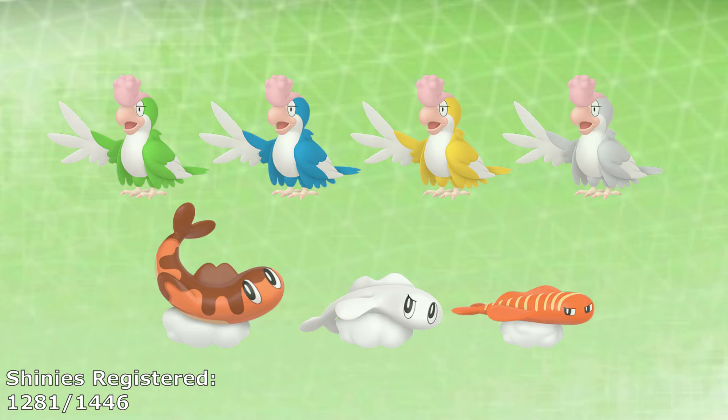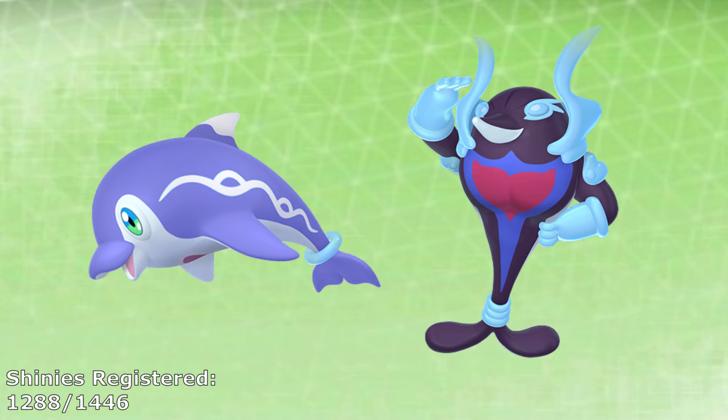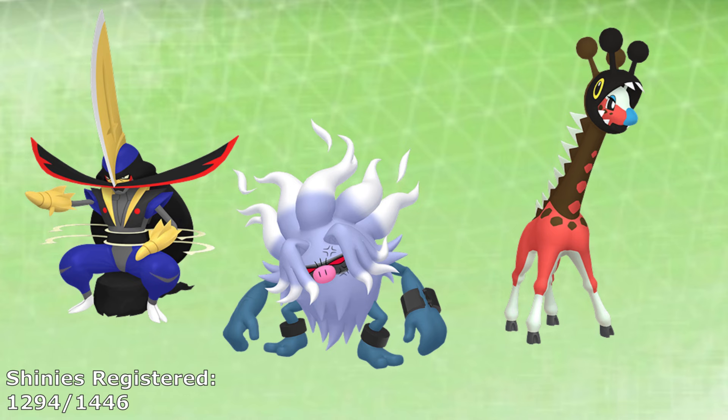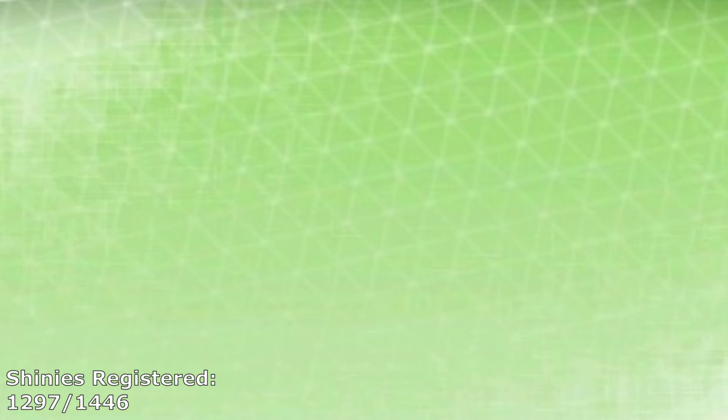All the Squawkabilly colors are required to be caught, as are all three Tatsugiri. Palafin when deposited counts for two entries due to its Hero Form being an in-battle transformation. The last of the notable Gen 9 encounters are Poltchageist and Sinistcha — both the Fake and Artisan forms are required, like Sinistea, but thankfully like Sinistea again, both of them can swarm and their swarms will either be all Artisans or all Counterfeits. Kingambit, Farigiraf, and Annihilape are all able to swarm in DLC Mass Outbreaks, so we can skip out on catching a Pawniard, Girafarig, and Bisharp to evolve. This gives us another 87 regular Paldea Pokemon and 14 forms from Paldea to the total, for another 101 Pokemon bringing us to 1,371 overall.